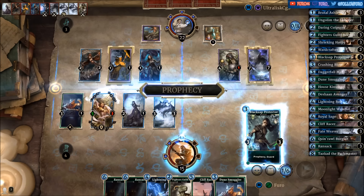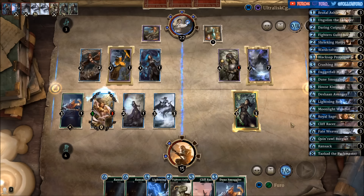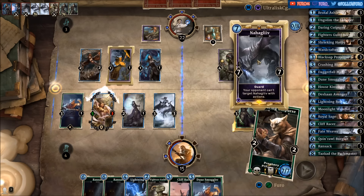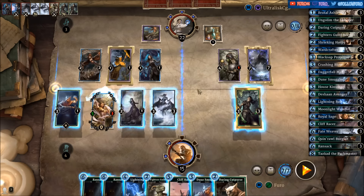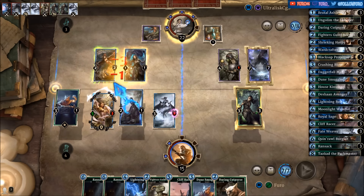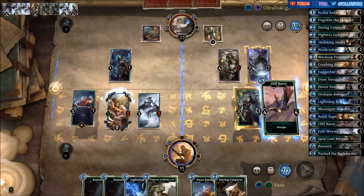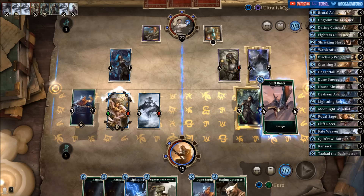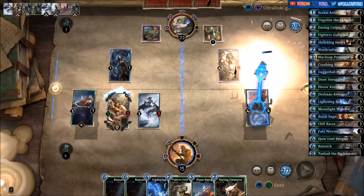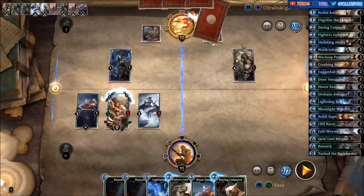Break another rune and there comes the Blacksap Protector as well. So with the Cliff Racer and the Blacksap Protector we are good enough to take out the Nahagliiv. Then let's hit him for three in the face — down to 19.